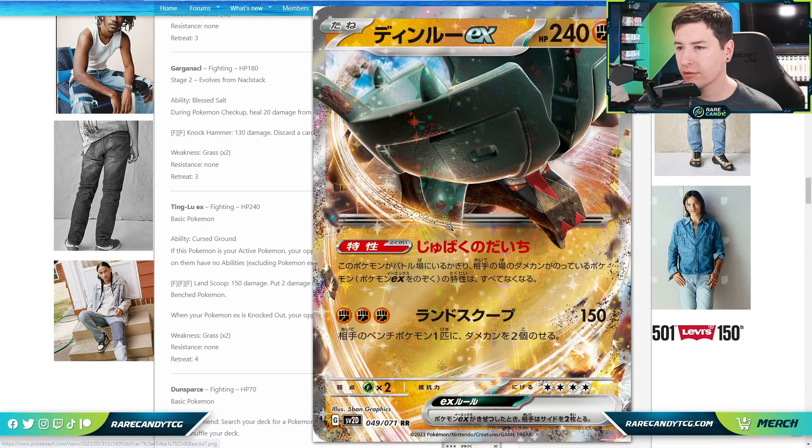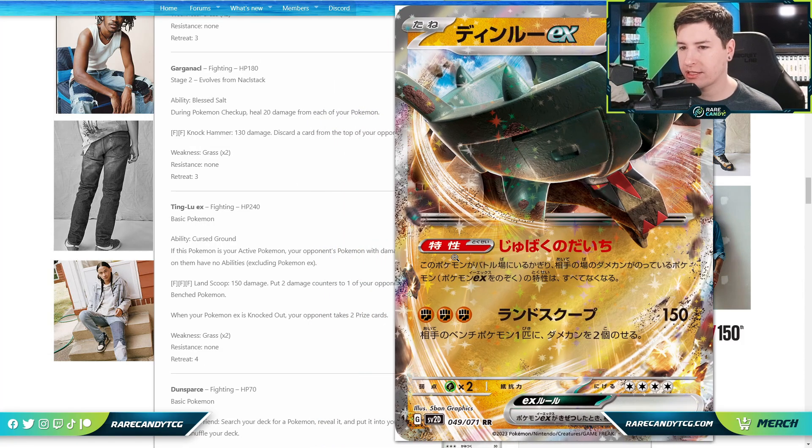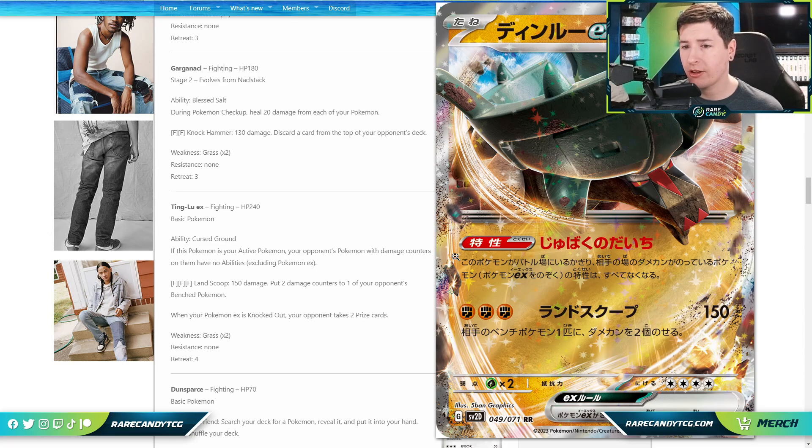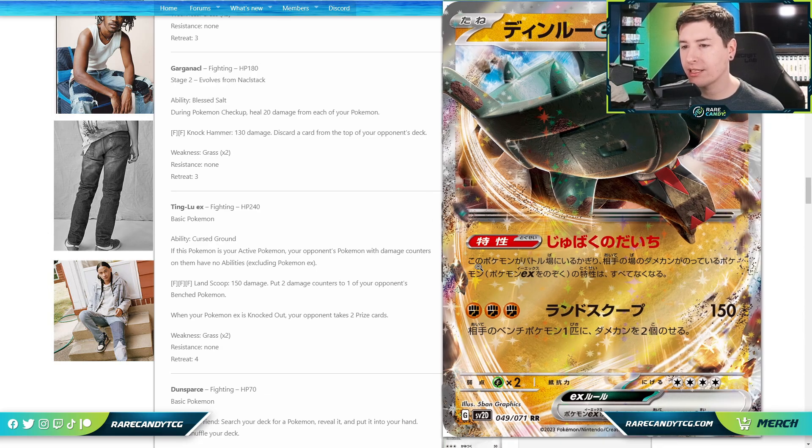Also, you have to get the Pokémon into the discard pile first — you'd have to Ultra Ball it away or Research it away. That's an extra hurdle that might make it harder to pull off. If this attack let you get two Pokémon maybe we'd be in business, but right now I'm a little skeptical. Maybe there's some potential, but for the moment I'm not sold.